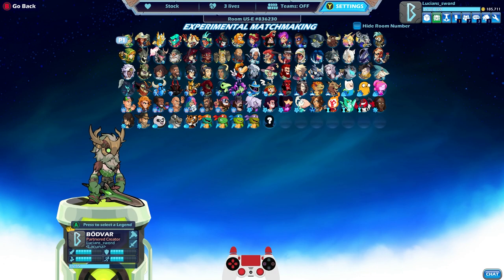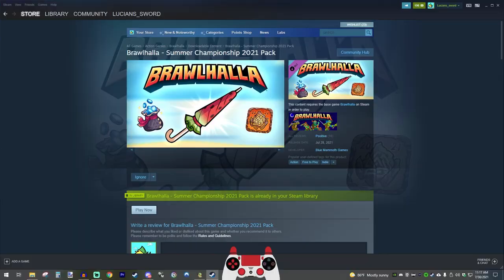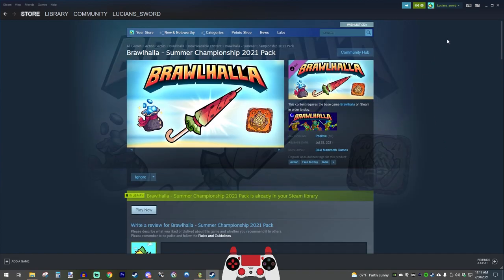So today we're going to focus on a new Summer Championship 2021 pack. I can show it to you. This is the Brawlhalla Summer Championship 2021 pack. It's available on Steam, and I'm pretty sure it's on consoles as well. That watermelon umbrella is actually a sword, and it's super cool. With this pack you also get 300 Mammoth Coins and the 2021 Avatar. Really, really cool.